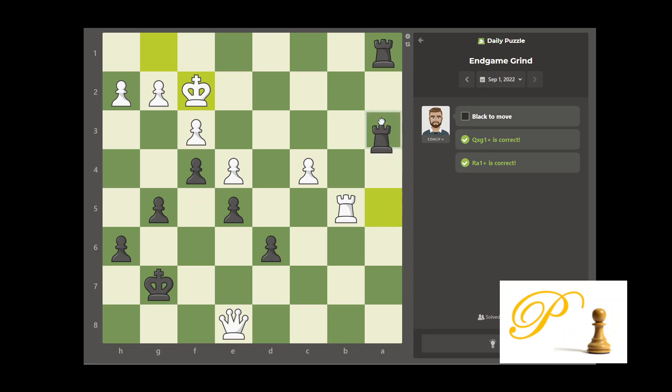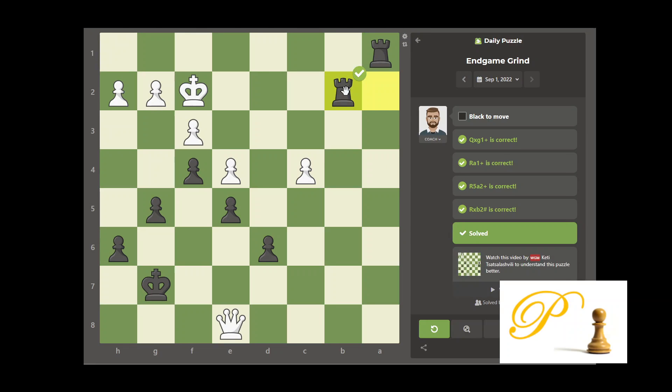Check — he goes up. And another check — it's checkmate. The rook can block, but we can take. It's checkmate. Done.